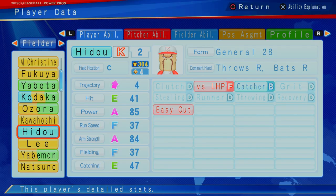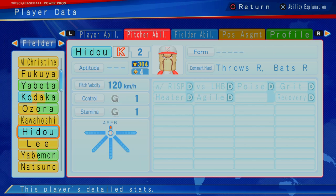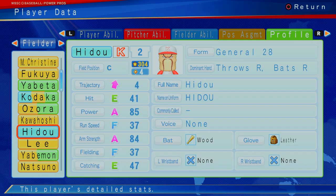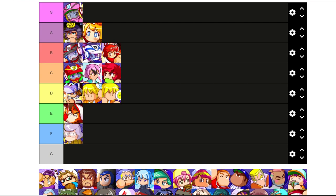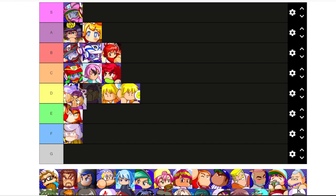Next up is Hido — 304, four cap, plays catcher, trajectory four, but an okay catcher. Can't really play anything other than that. Hido is probably a catcher I don't think you're going to throw in your lineup at four cap, unless you really want a power bat. Sendo is five — one more point, you got Sendo at five. I don't think Hido is probably as valuable. Unfortunately Hido is probably going to be about the same value as Fukami, Shino, and Hasami for me at D tier.